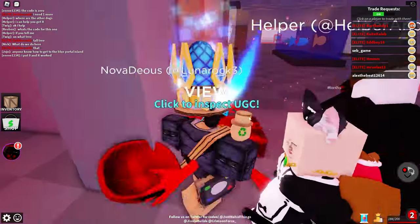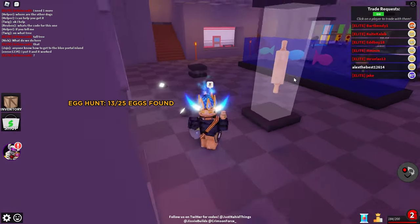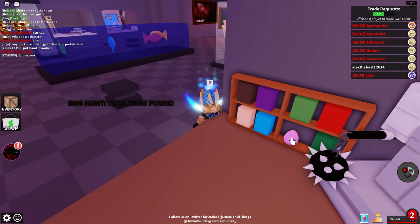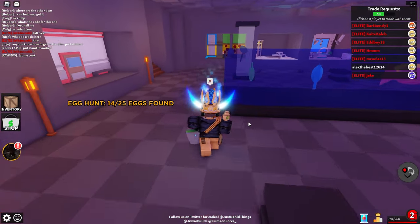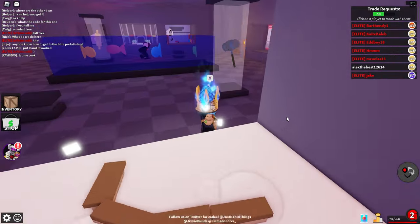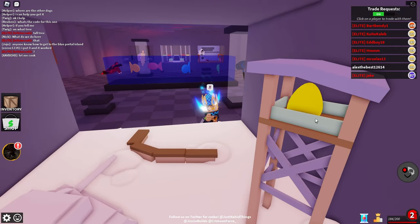To get the other eggs over here: next we have an egg right here — position your camera and you can click that one. There's also one in the bookshelf over here. We're already at 14 so we're definitely flying by.